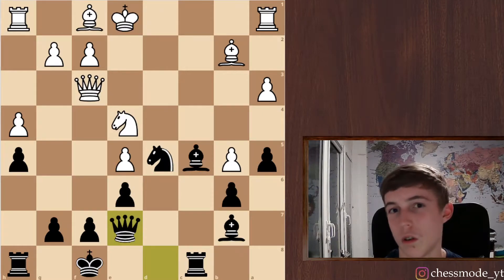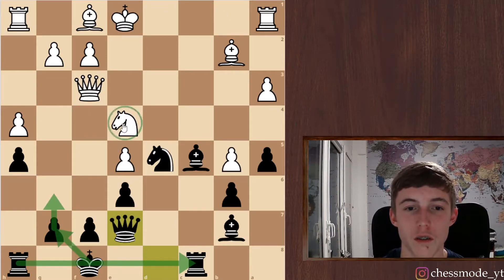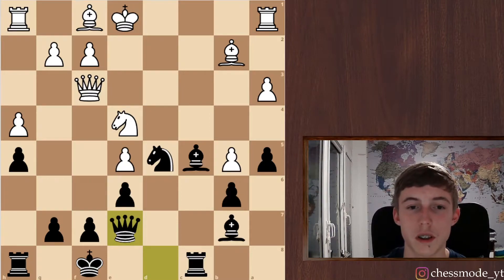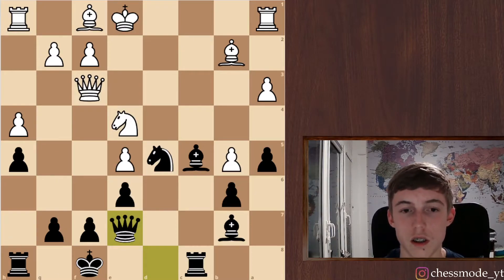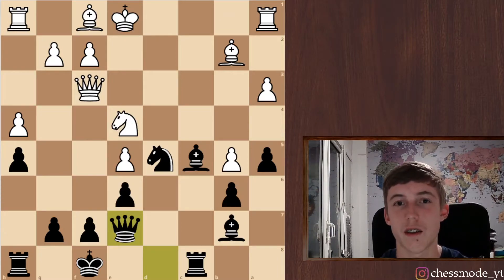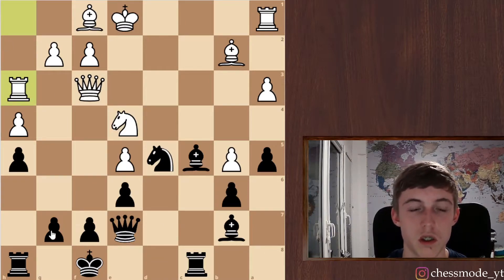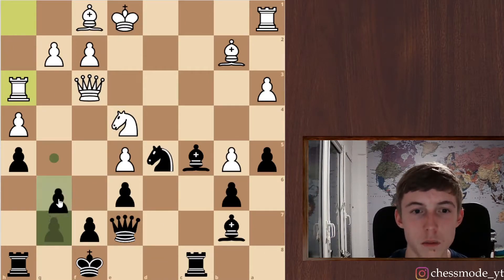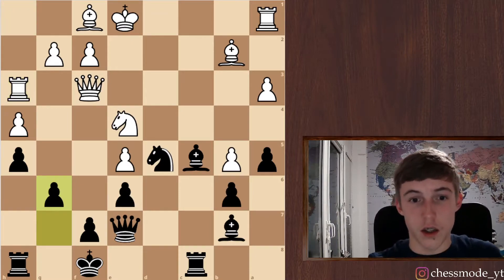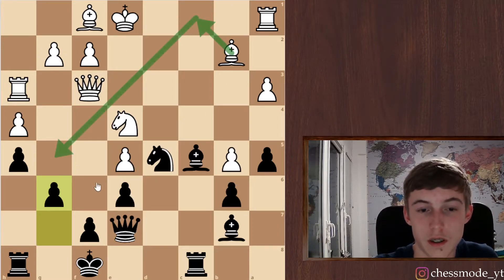This knight looks nice here, but what is it actually doing? If I play g6 and try to activate my rook, I leave some pretty big holes on the dark squares. But I'm probably gonna have to play g6 and king here — otherwise I don't know what to play. He has four minutes to think. He develops his rook and will try to attack us. Let's just play g6.